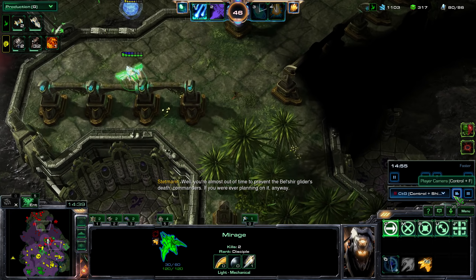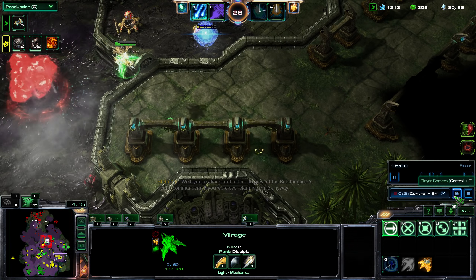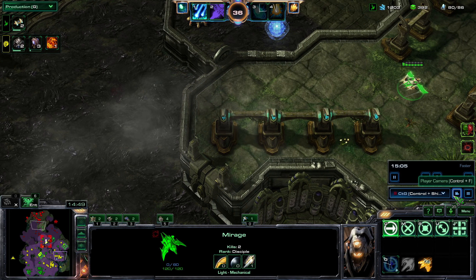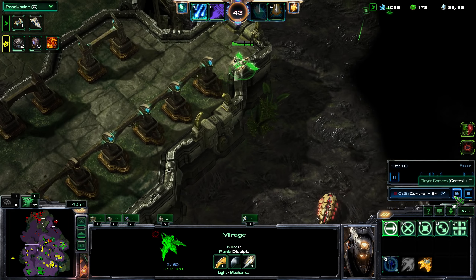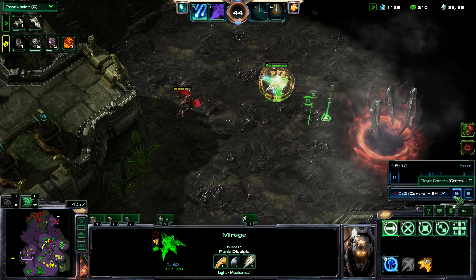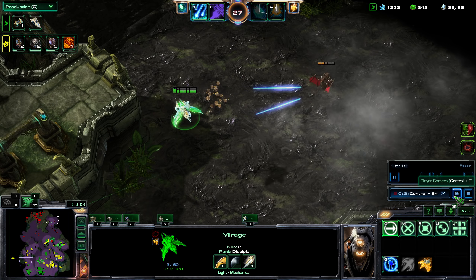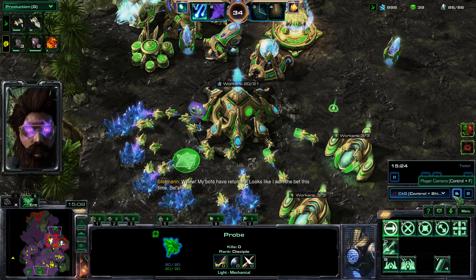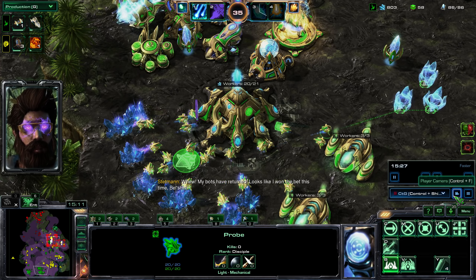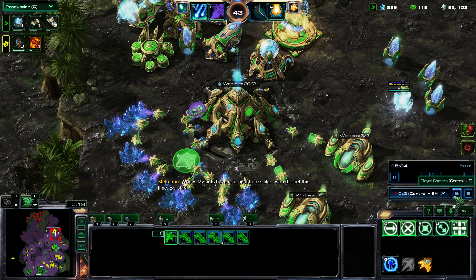I set my My Rage up north — sniped down this Void Rift. It does survive, thanks to my Repair Beam. Now it goes to the next Void Rift just to provide vision, and then fly back to safety. My bots have returned — looks like I won the bet this time. I'll have Purifier Beam up, so I can use it either on the next wave or on offense.